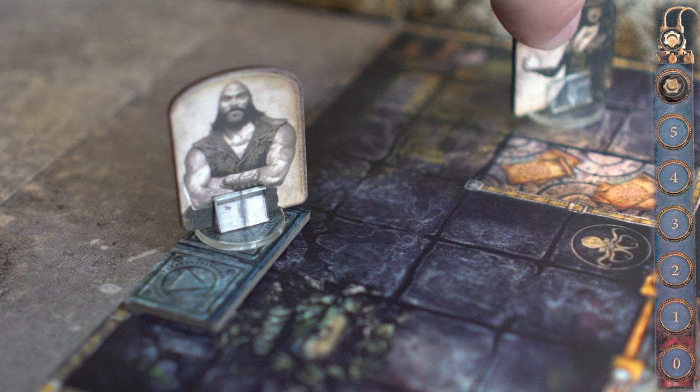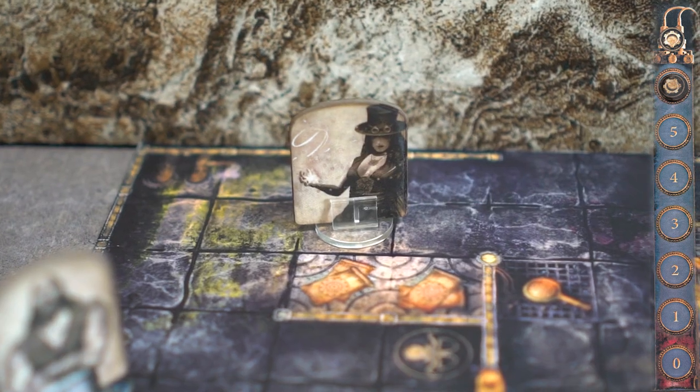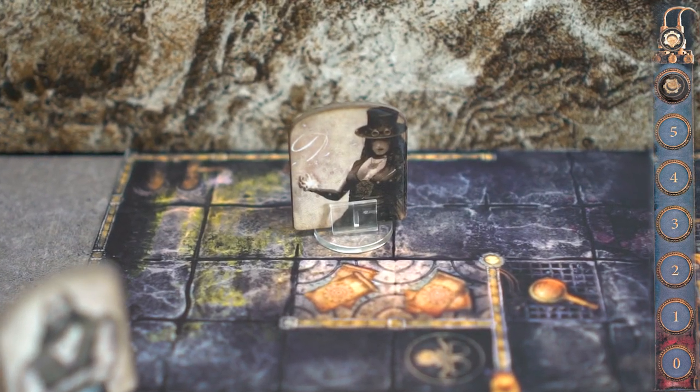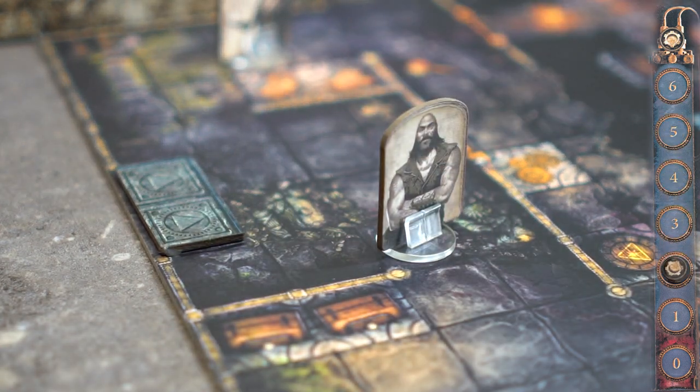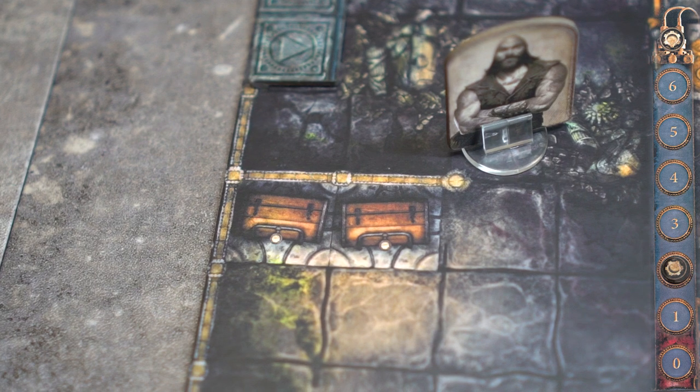Round 1. Lorai heads north and we will ignore her from now on. Hank will use 4 stamina to move 4 spaces towards the chests. He is now adjacent to the first chest, but it costs 3 stamina to activate the chest, which he doesn't have.